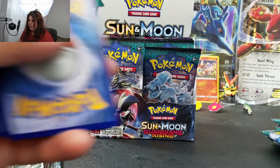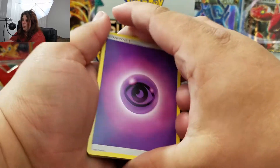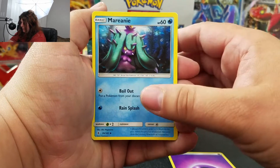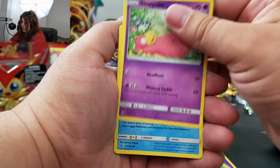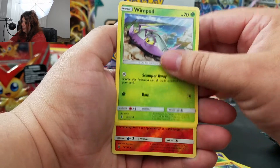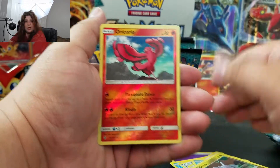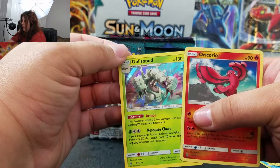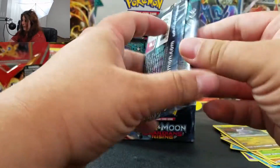Let's set that code aside. So we're starting with a Tapu Koko pack art. The cards are: Psychic Energy, Marowak, Hala, Aether Paradise Conservation Area, Slowpoke, Wishiwashi — there's a Wishiwashi GX that's pretty cool looking — Nosepass, Wimpod, Gloom. And then an Oricorio, which is a reverse rare — very nice. And our rare is a Golissopod holographic, so we're starting off very well. This is a good way to start off a pack opening with a reverse rare and a holographic.